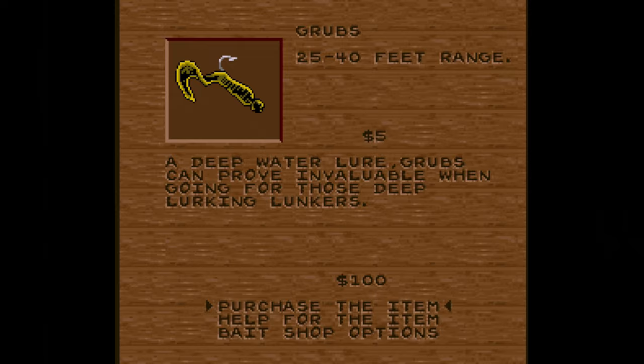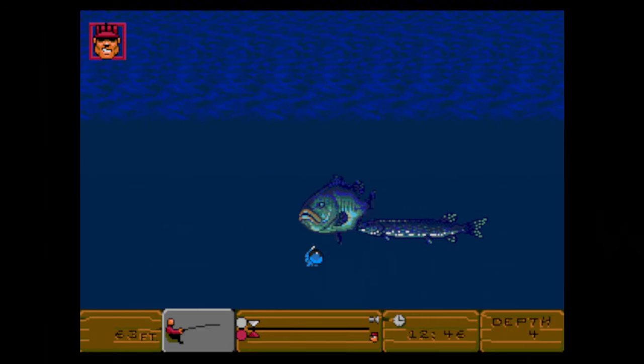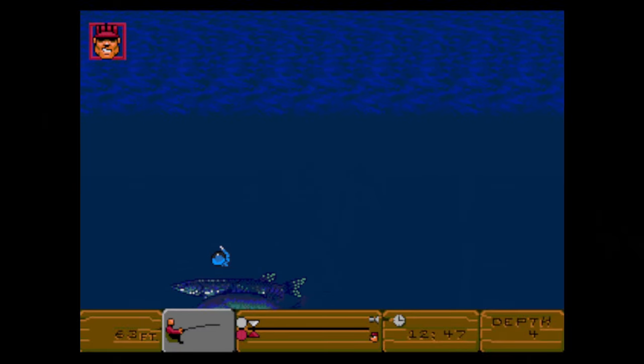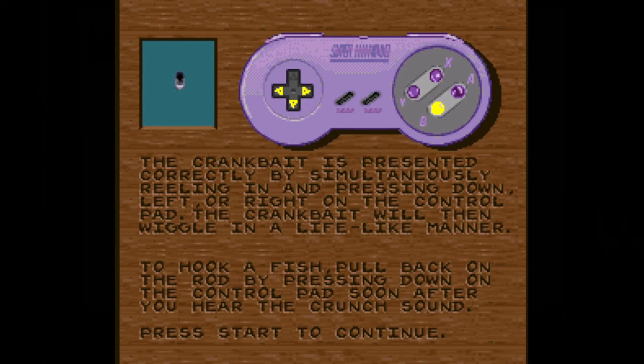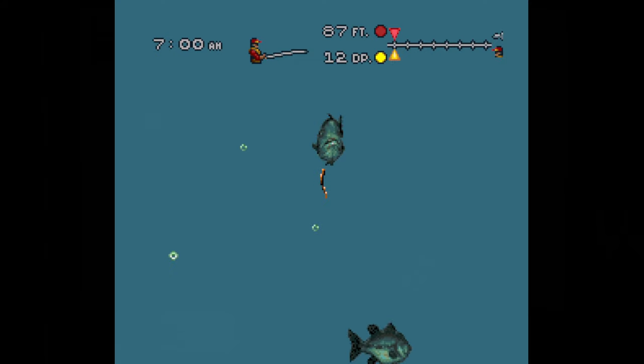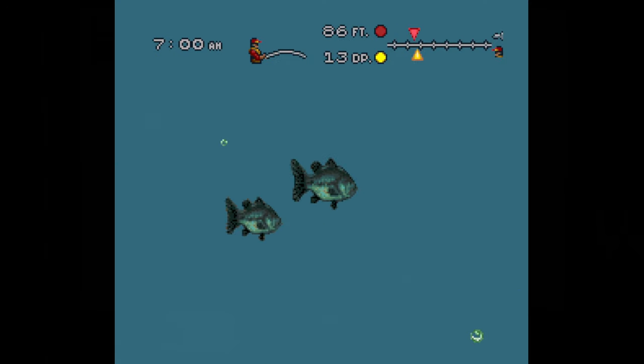In the Genesis version it's a bit more of a pain in the ass — you not only need the right bait, but you have to maneuver it to make it look more lifelike. The controls for doing so are different from lure to lure, which can all be referenced when scrolling through your lures. You have to be a lot more tricky to get the bass to bite in the Genesis version, whereas on the SNES they're way more likely to bite as long as you get close enough.